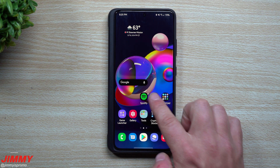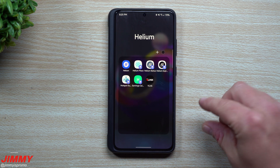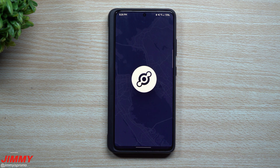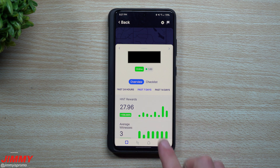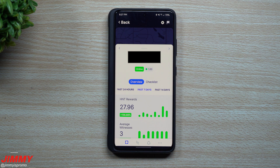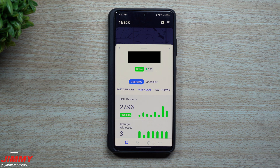Now that everything is saved, go back inside your Helium application to see if it worked. Sometimes it'll show up instantly within the first minute or two; I gave mine about five to ten minutes. Let's go back into the Helium app — as you can see, this is the same hotspot, same rewards. We're still online and we do not have our relayed status anymore.